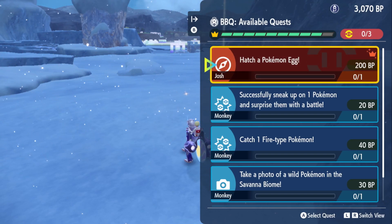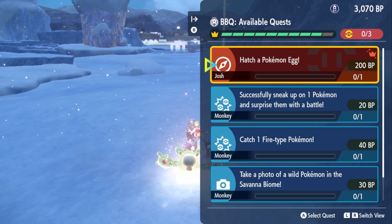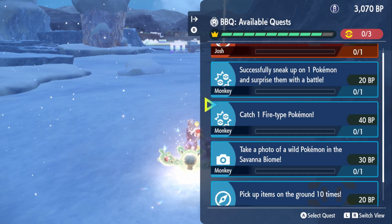Hey folks, I just wanted to discuss a quick way to grind BP a lot faster in Pokémon Scarlet and Violet Indigo Disc, and this is essentially by using Union Play.